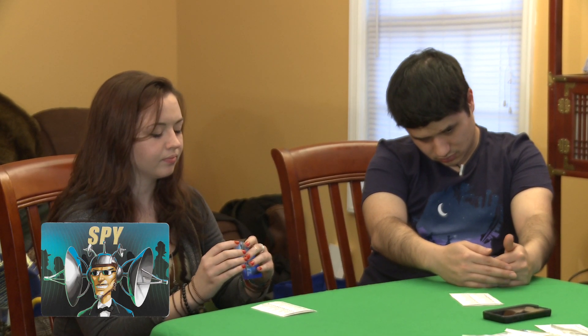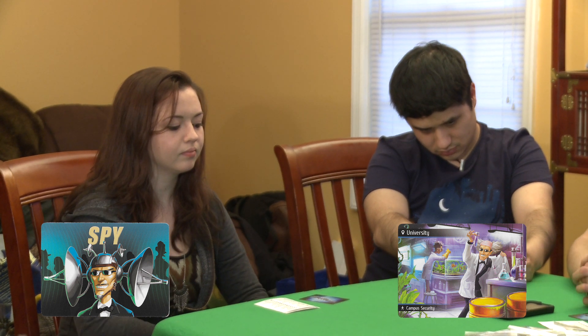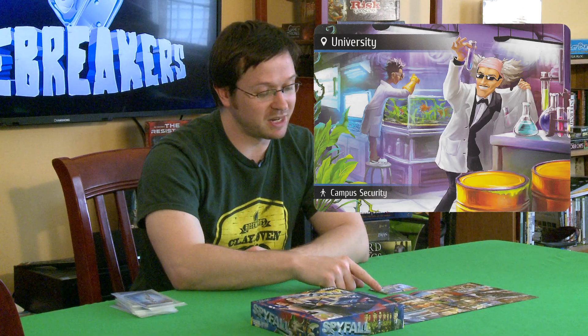At this point, you've either received a spy card or a location card. If you've received the spy card, you are the spy and you know nothing about where you are. If you've received a location card, it'll indicate a location — in this case, a university — and also a status or role, in this case campus security. We encourage you to play in character and answer and ask questions just like your status suggests, but if you don't want to roleplay, you don't have to.